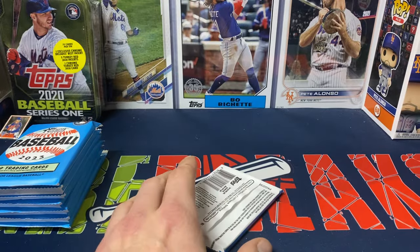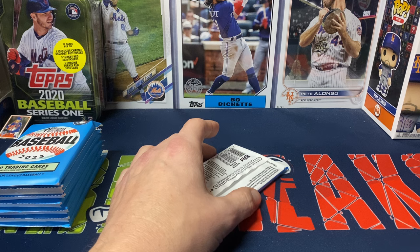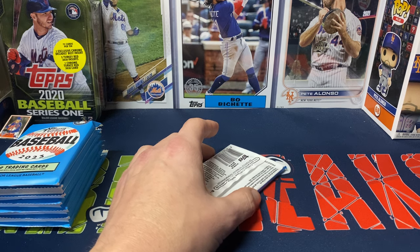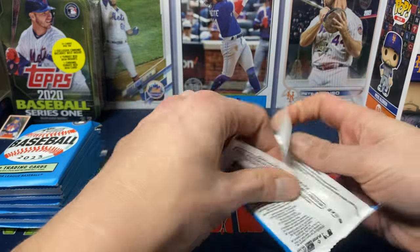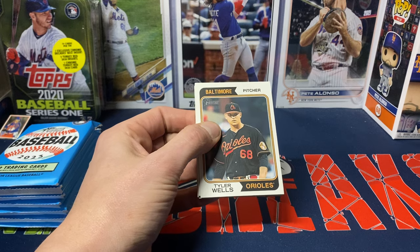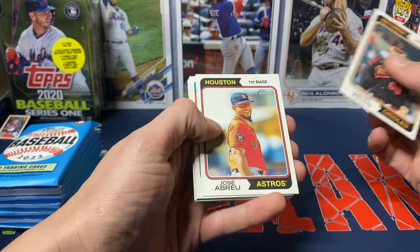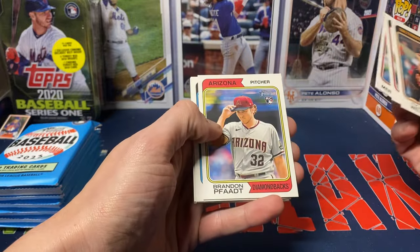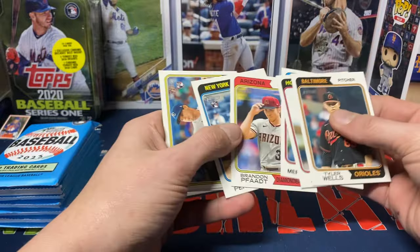With that, talking about the box — you get about 72 cards, nine cards per pack. You can look for chrome variations, you can look for hot boxes where you get at least one chrome in every pack, but usually I don't have too much luck with that. We got Tyler Wells, Breddy Merrifield, and Brandon Peraza — and Peraza is a short print.